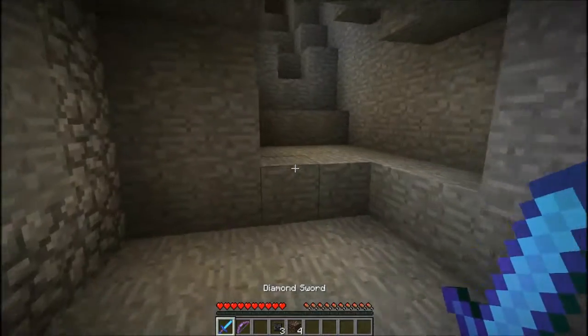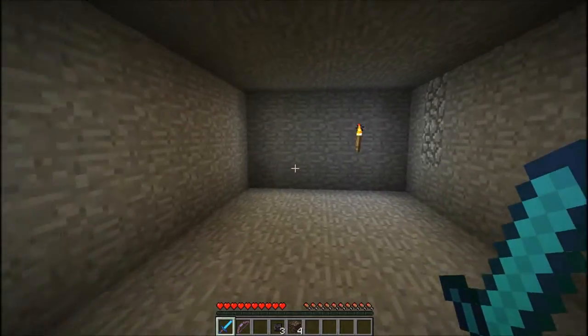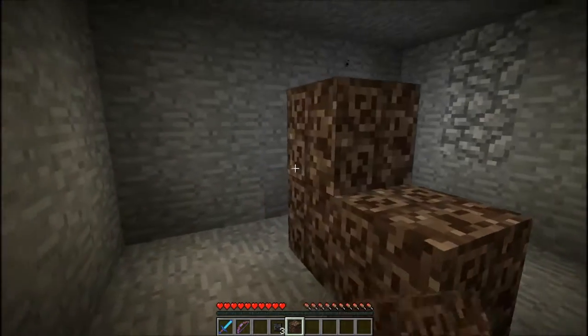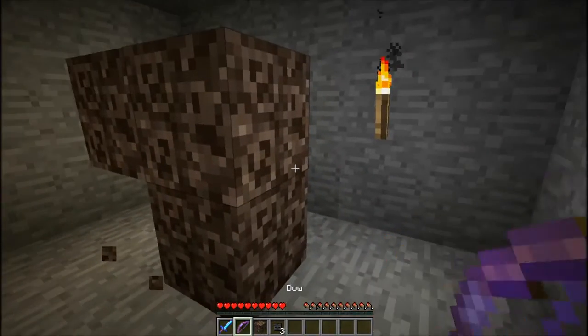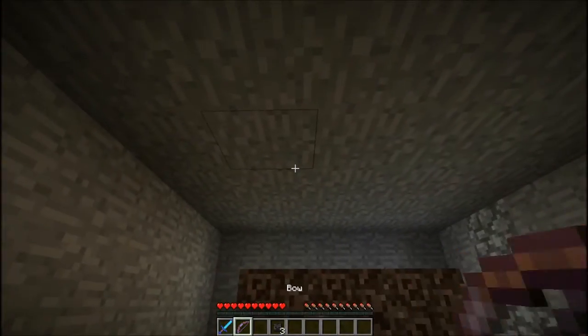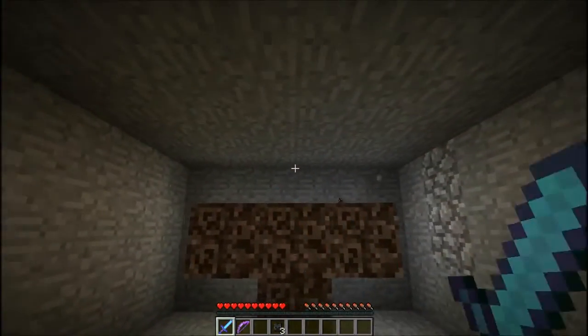Most of you guys know the Wither boss will blow you up real bad. So you want to fight him underground like this, so that you can get a good advantage when he flies up — he's against the ceiling, so you can just hack at him like this with your sword.